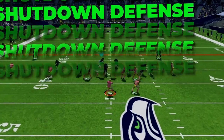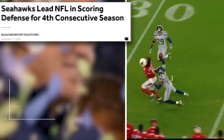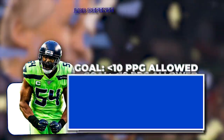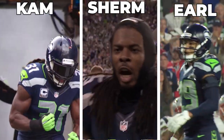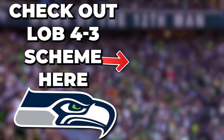This offense will be insanely explosive and built to put up a ton of points, but none of that matters if you can't get stops on defense. I have my brand new LOB Seahawks defensive scheme out with insane lockdown coverages to confuse your opponent and lock them up, plus a ton of blitzes to bring pressure at the QB. To check out my lockdown LOB defense, watch this video right here.